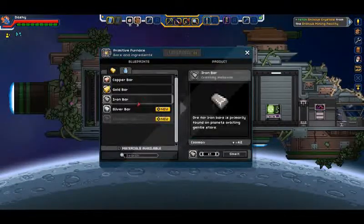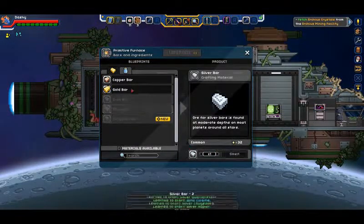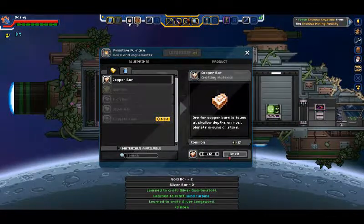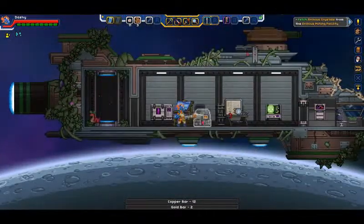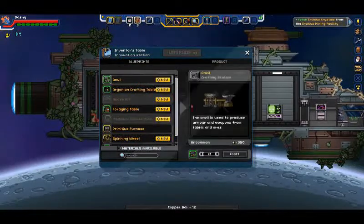Do we have enough iron? Maybe. Let's go ahead and smelt all the gold, silver, copper, and all those bars that we need, because we'll need them for something. Yes, we have enough for the anvil.